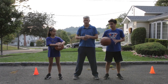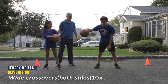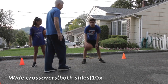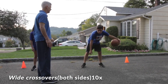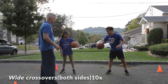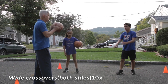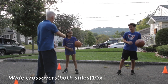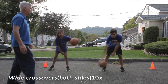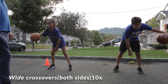Level ten: super wide crossovers. Peter, give us a demo. What's the key? Bouncing the ball to your other foot — not in the middle, but your other foot. You make it two-thirds of the way there, not halfway. So instead of going halfway — it doesn't reach them — you hit it two-thirds of the way. Double wide crossovers, both of you. Try to look up, don't look at the ball. You're going to fake out your opponent, break some ankles. That's level ten.